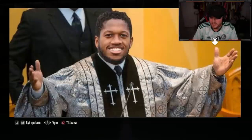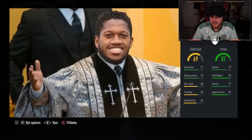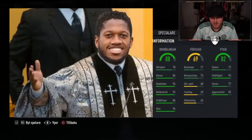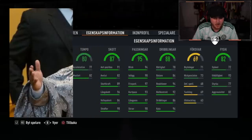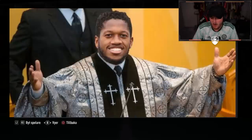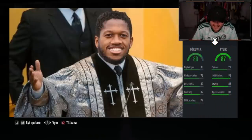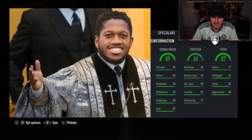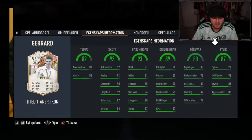Next one. 82 Physic, 69 Pace, 88 Dribbling, 95 Passing, 87 Shooting, 80 Tempo — it's Beckham. All right. The Trophy Titan has got to be good, man. 87 Physical. 80 Defending. It's going to be like Gerrard or Lampard, isn't it? I feel like it's Gerrard or Lampard. Gerrard — I knew it straight away, man.